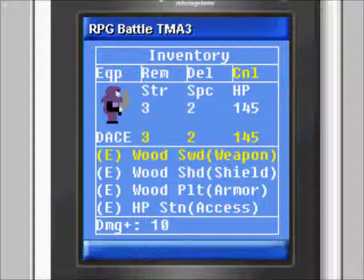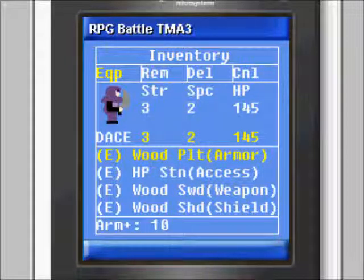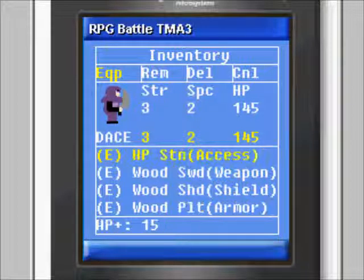Del — deletes and removes the selected item from inventory and from the equipment slot. CNL — cancels back to the menu screen. Change character: this option is hidden, but when scrolling using the left and right keys, once the character and their stats are yellow, you can change characters by pressing the fire key. Note: if you delete an item it is gone — there is no ability to recover deleted items. Be careful if you are deleting items.